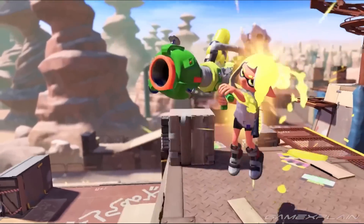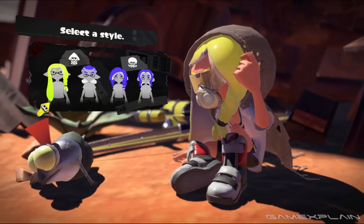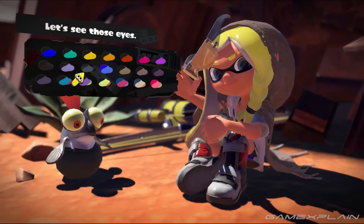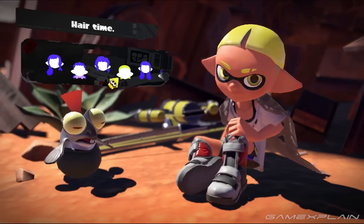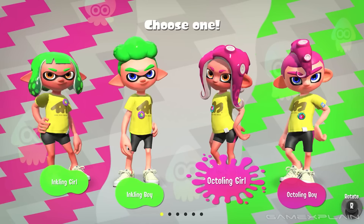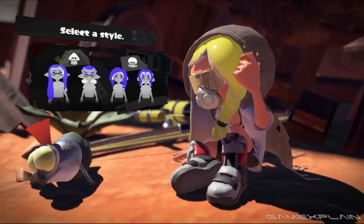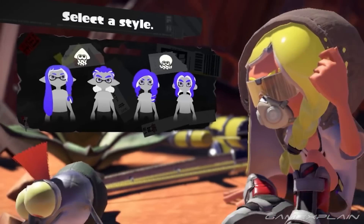There's a lot to go over with the customization features, so I saved this for last. This time around, the character creator is fully integrated within the world instead of simply a menu. The customization is much less restrictive than in previous entries. In previous games, players were limited to Inkling Girl, Inkling Boy, Octoling Boy, and Octoling Girl, each with hairstyles locked to those forms. Now they're labeled solely as styles, serving more as a base for the character creator with no further customization locked behind your pick — though Octolings can only have Octoling hairstyles, and Inklings can only have Inkling hairstyles, which makes perfect sense.